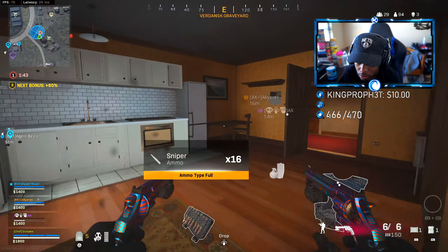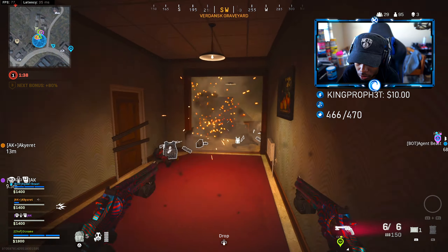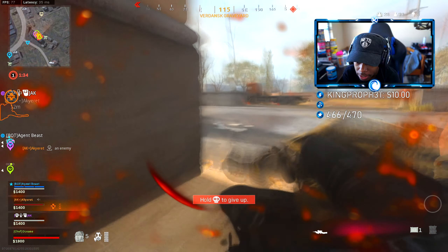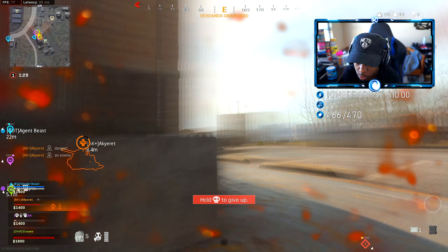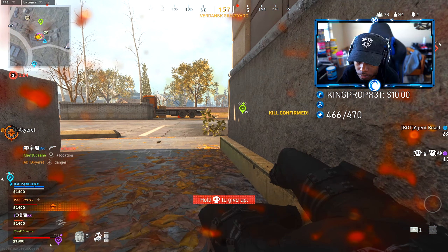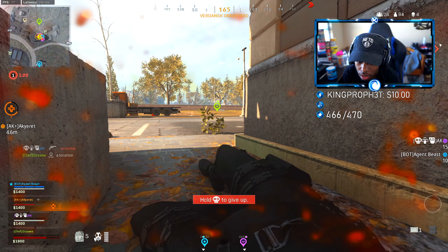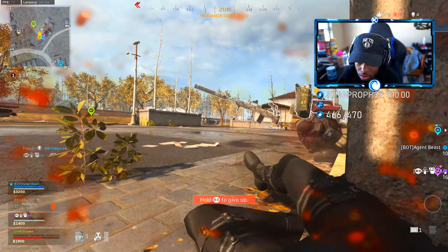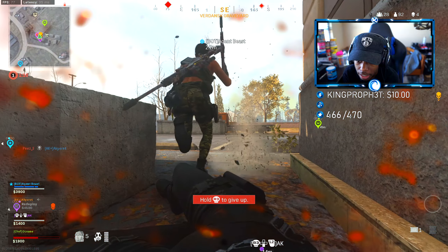He's camping down the freaking hallway on the left. Stay where you're at. He's behind me, he's literally behind me in that hallway — he's pushing me I think. Finish that guy — no, that wasn't him. He's above me, oh bro. You need to get that front side. No, we're dead — he's waiting on the outside, he's above man.